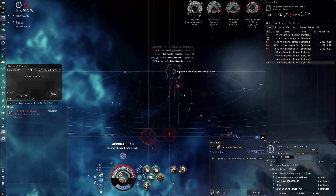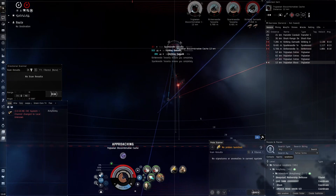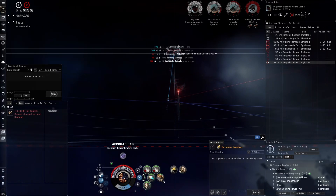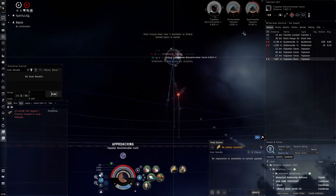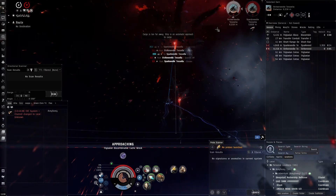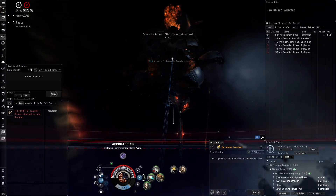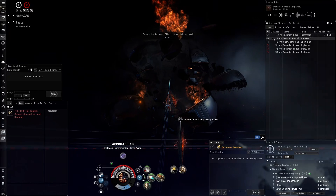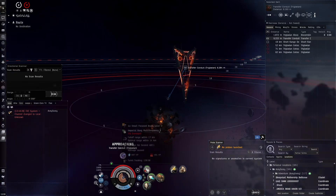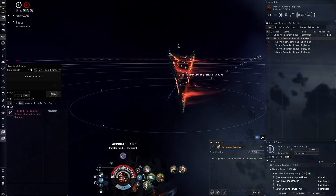Try to keep range if you can — outside 30 kilometers they shouldn't do a whole lot of damage. We should put a tracking speed script in here to increase our tracking speed capabilities. Just a bunch of rogue drones here — one-shotted that cache, really delicious. I like to group these in the abyss because you don't one-shot stuff as much as in Guristas refuges. When it comes to Guristas refuges the frigates are so weak, so it's better to have them in a group to attack more simultaneously.